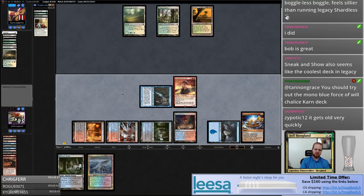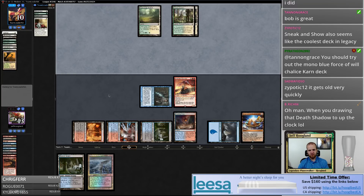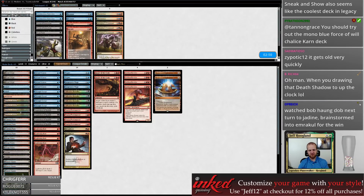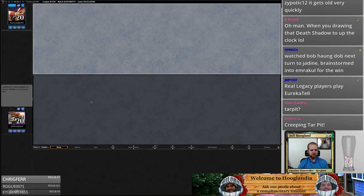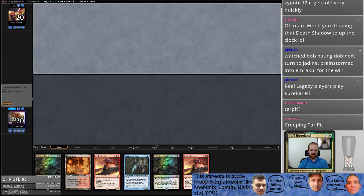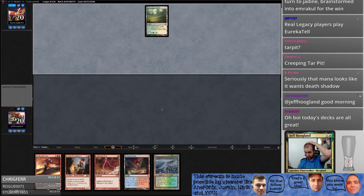So we talked about the mana base in this deck a little bit — there's no Blood Moons in this deck and I think that's probably a mistake in addition to the mana base having too many shock lands. If I was fitting other things into the mana base here I might consider a creature land or two to have flexibility. Some Tar Pits — Tar Pit's pretty good. The mana base is definitely super awkward and wrong based on just the fetches, shocks, and basic composition. I would definitely include some amount of creature lands, probably at least two.